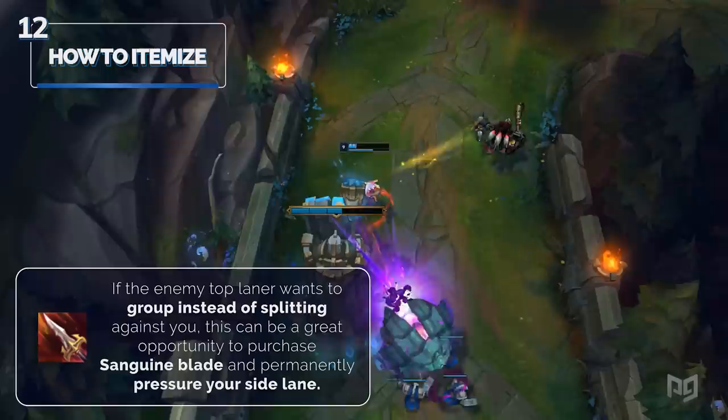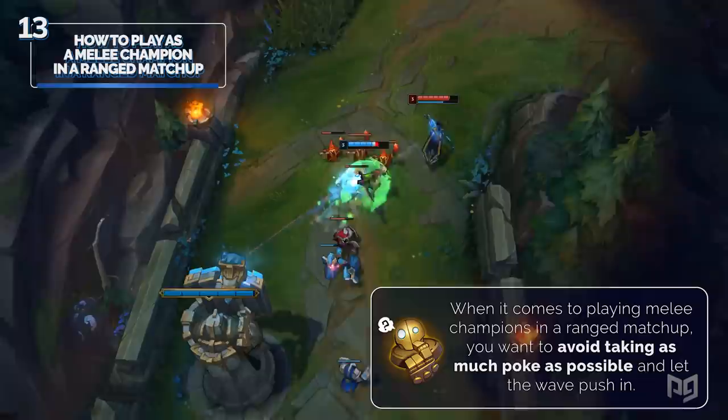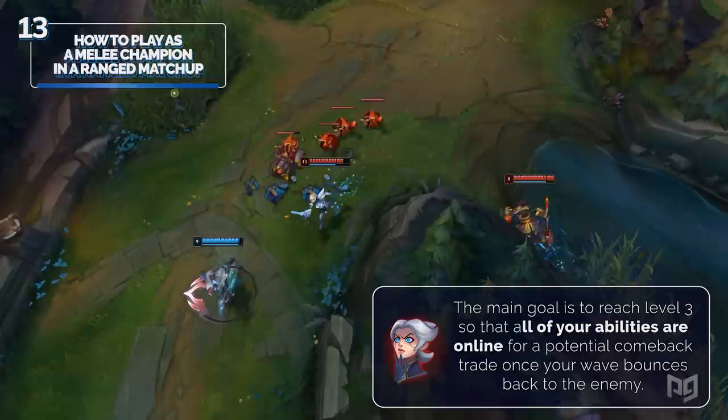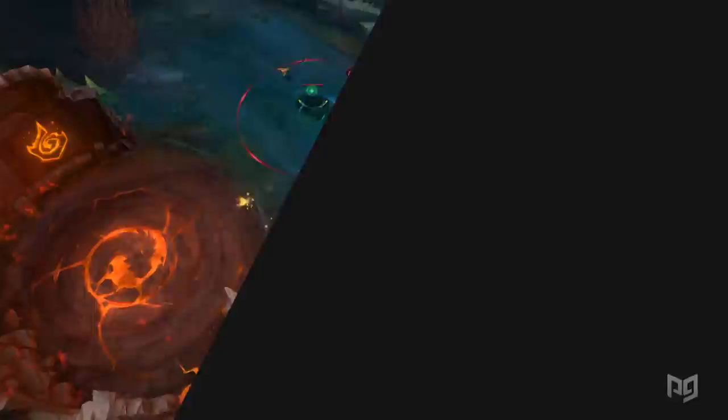Number thirteen: how to play as a melee champion in a ranged matchup. When it comes to playing melee champions in a ranged matchup, you want to avoid taking as much poke as possible and let the wave push in. A good measurement: if you're at 75% HP having missed roughly 6-10 CS from the first 3 waves, you're looking pretty good. The main goal is to reach level 3 so that all your abilities are online for a potential comeback trade once your wave bounces back to the enemy. Once this happens, you can call your jungler for help or take the 1v1 with all your abilities up.